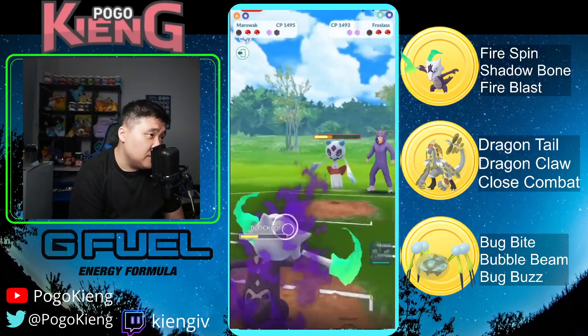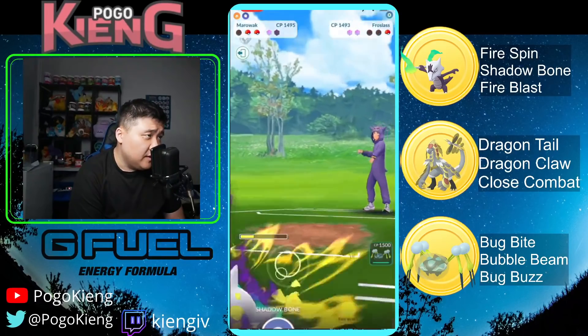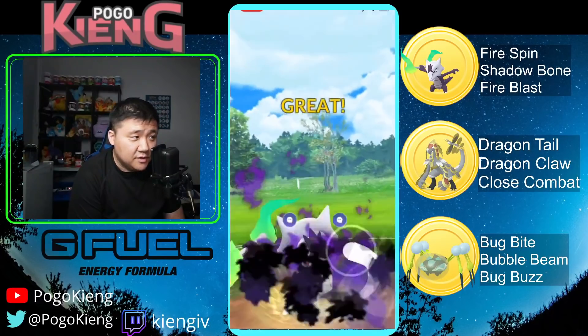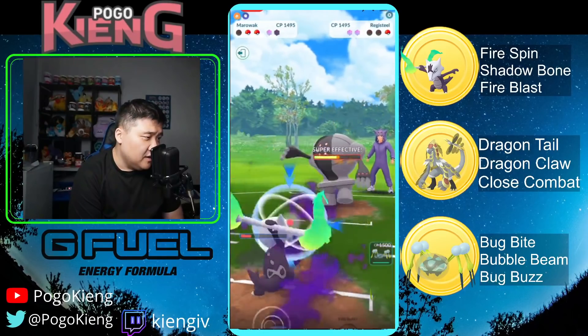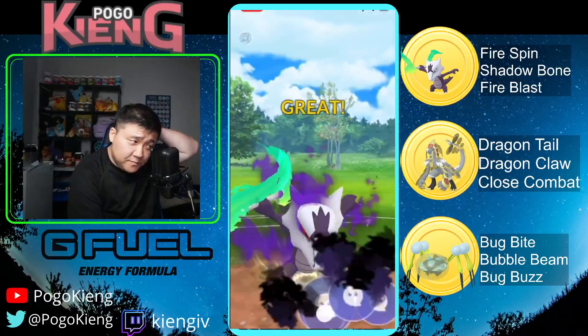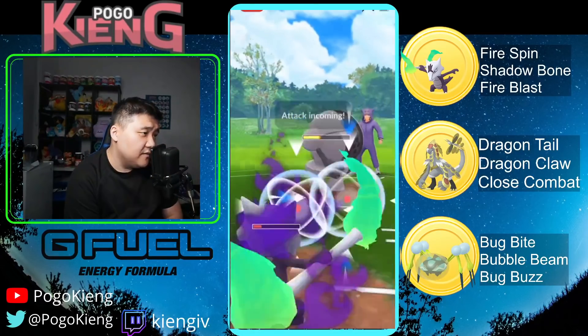Obviously they can just go straight Avalanche. I don't know if there's any point in throwing the Shadow Ball — oh, they actually do throw Shadow Ball. Yeah, because the Avalanche definitely would have KO'd and they wouldn't get another move. This is really really good. Honestly I'd probably just switch to the spider and start debuffing them. I guess they could leave with some energy, and this is definitely game over here.